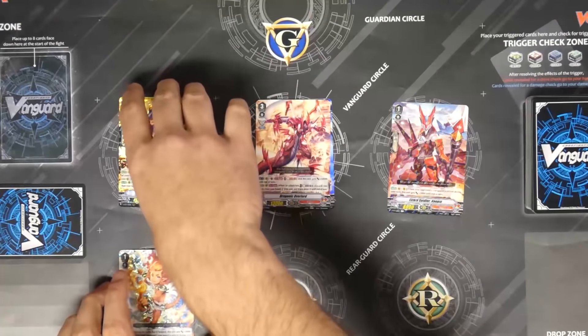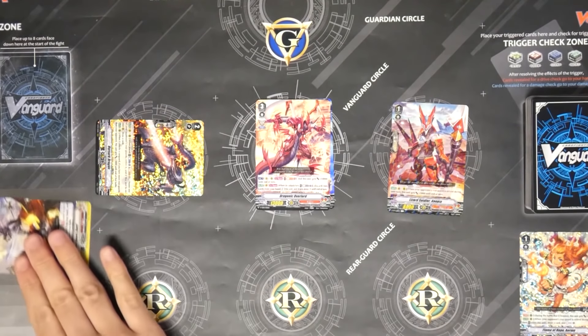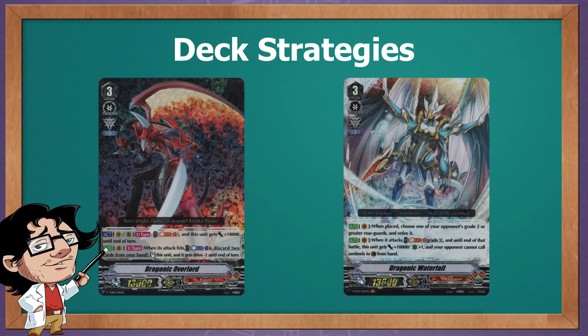Dragon Armor Knight combats the vanilla situation — because of his skill, opponents are forced to call units to the field or deal with a 15k, potentially 23k attack every turn. Skills of Ermo and Rapoya can be activated with any type of retire, meaning if you attack a rear-guard boosted with Ermo and they let the rear-guard die, you can use Ermo's skill, getting an effective 11k boost. Kagero's main pressure comes from the vanguard — Overlord's re-stand ability and Waterfall's powerful full-crit sentinel-blocking attack are the most powerful tools to overpower your opponent.